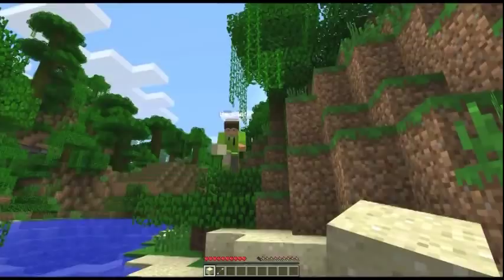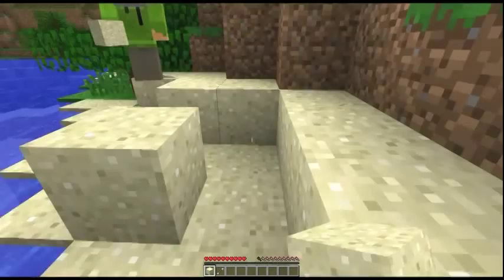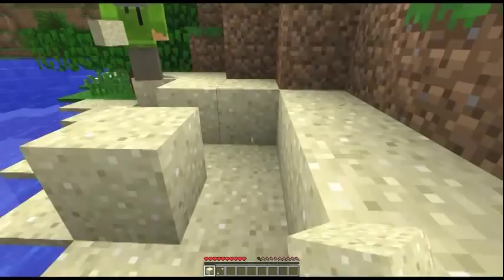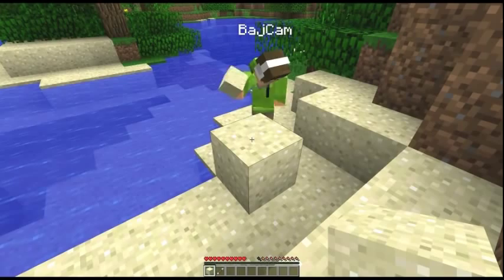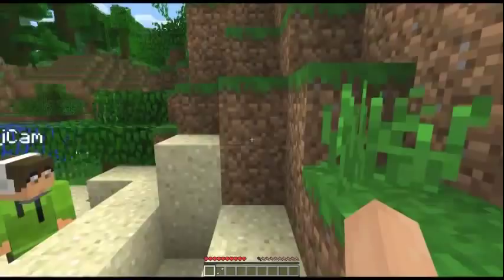Left click is break blocks. What would be right click if you were a normal person is place blocks. Sand is affected by gravity, so if you put it up there it will fall. Sand and gravel are the only ones that need to worry about that.